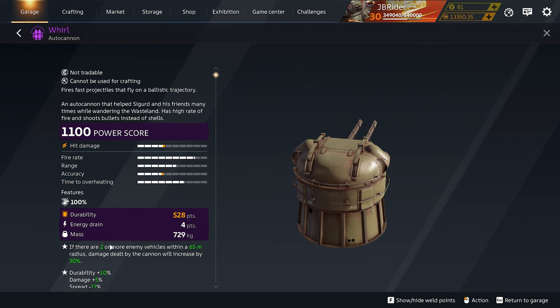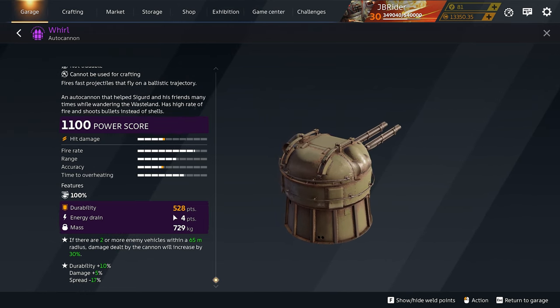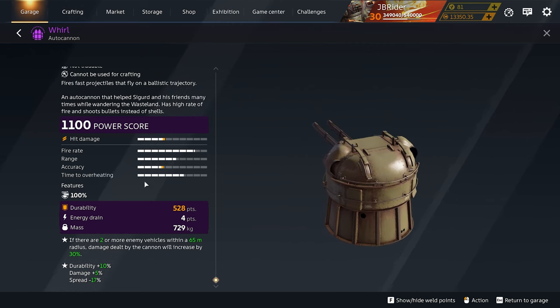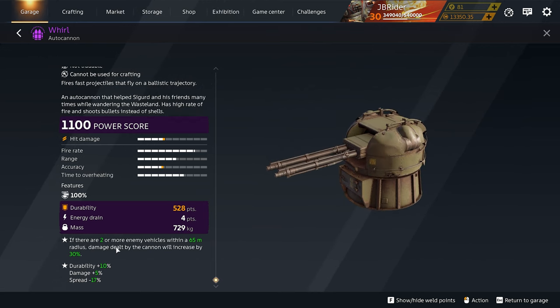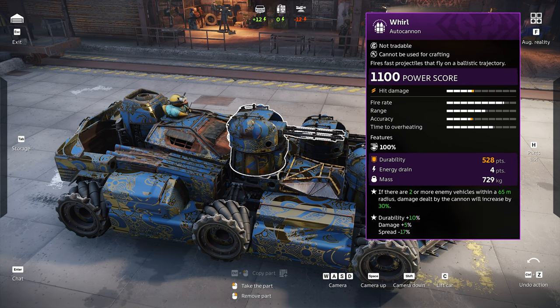But last time when I tried that build I was kind of let down by it. Mine is fused and it says it has 528 durability, but trust me when I play it, it does not feel like it. The other stats are okay-ish and it's a pretty heavy gun. The perk deals 30% more damage if there are two enemies close to you within 65 meters.